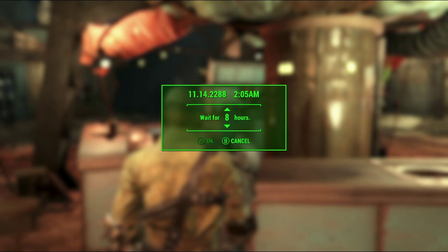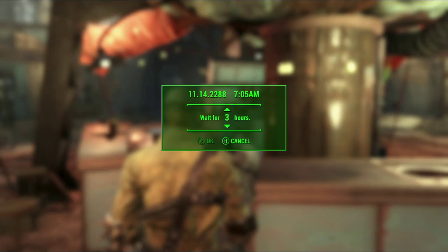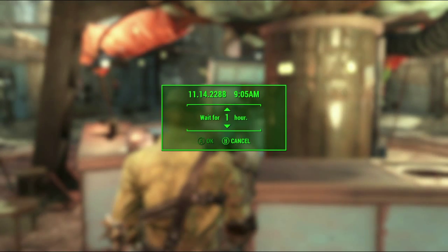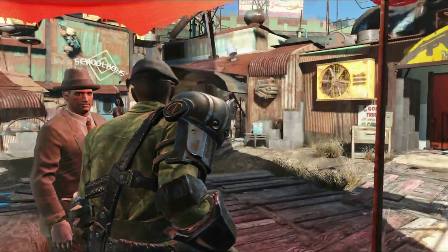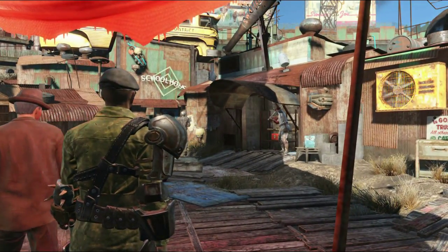I'd just sit around, wait, buy a shipment, wait, buy a shipment. What you have to understand is that wood is harder to find than metal in the wasteland.